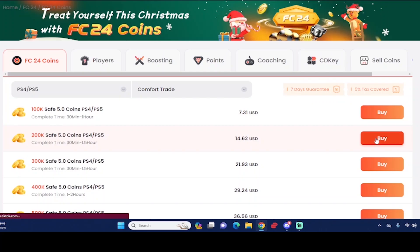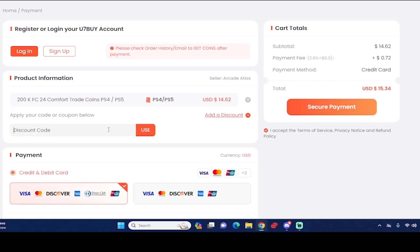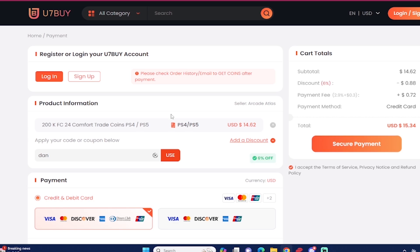What's good guys, if you want the most cheap and most reliable EAFC 24 coins make sure you check out use7buy.com for making that team better. Also if you ever want to make a purchase, use the code 'dan' to get six percent off. If you ever want to sell your EAFC 24 coins, go to the same website and go to the selling section as well.